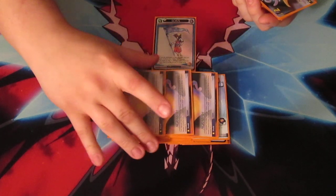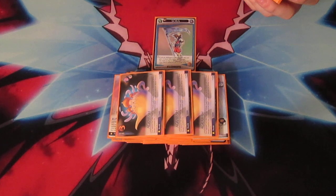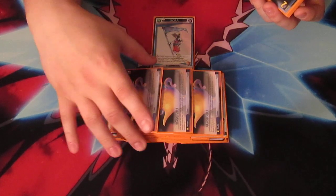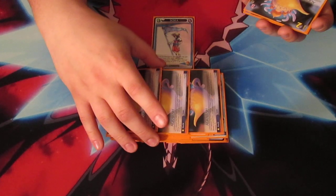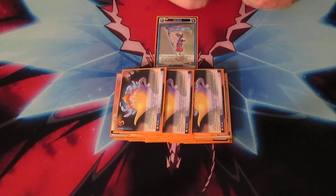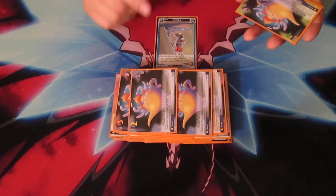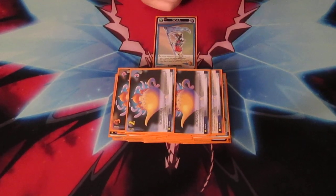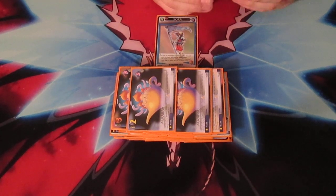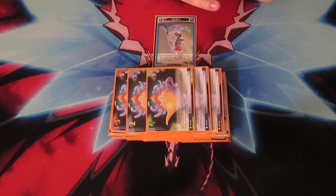Three Agrabah level 3 — lightning damage is doubled here, and your opponent can play Heartless or villain cards of any level onto this card. That's good for your opponent and sucks for you, but it's just there so you can get health back. Two Agrabah level 2 — this is the primary one you're going to try to keep up. One Agrabah level 1 — when you play it, search your deck for an Aladdin and add it to your hand. Fantastic.